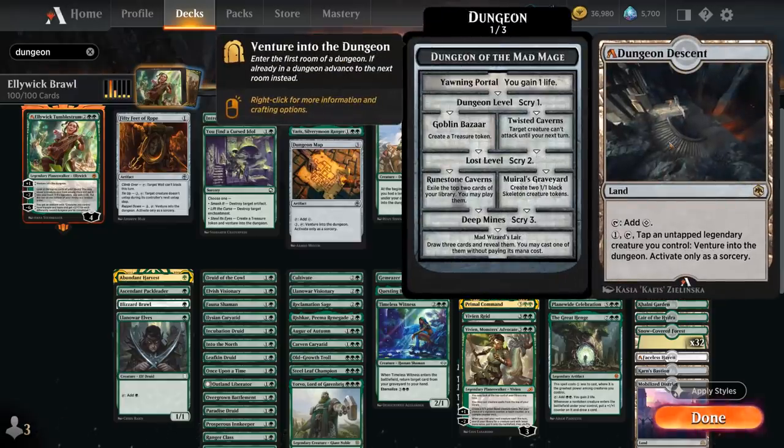Dungeon Descent also got updated — it now only costs one mana to tap and activate, to tap an untapped legendary creature we control and venture into the dungeon.